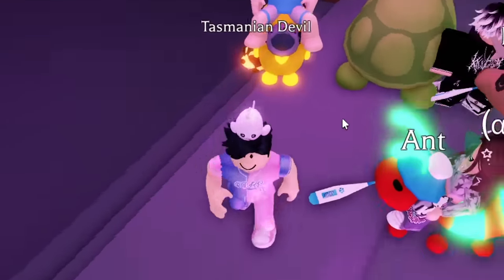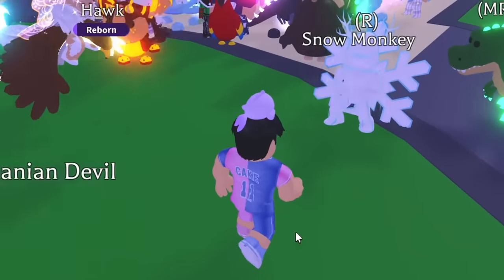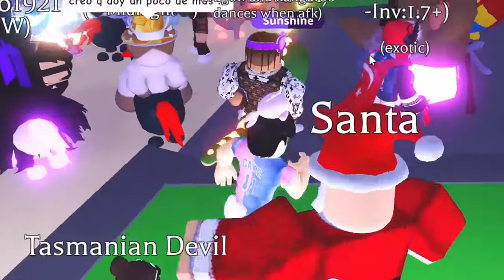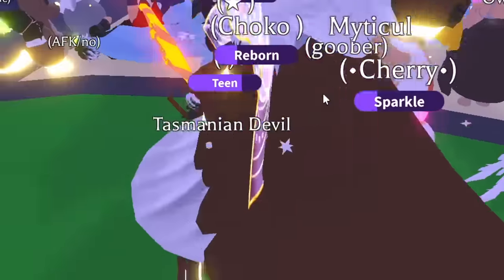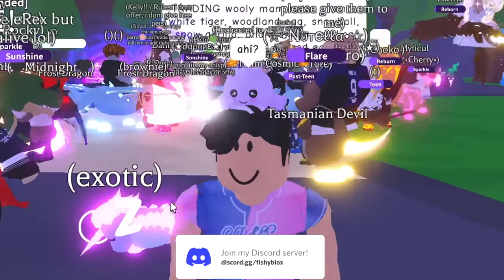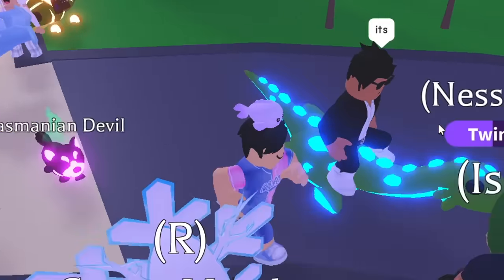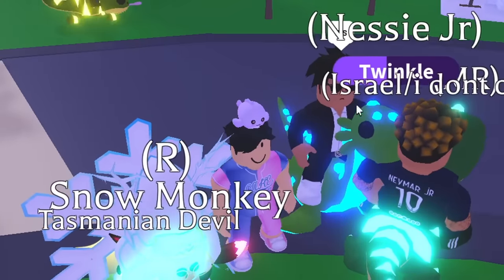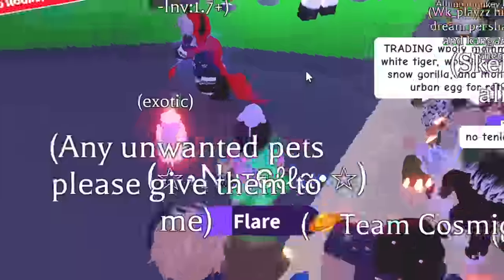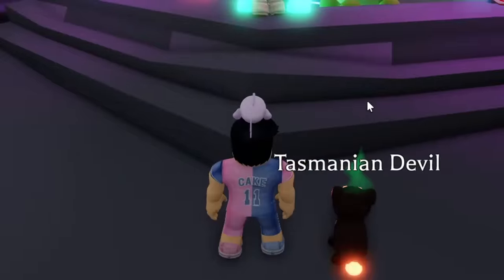Now that we have the Tasmanian Devil, let's search for the other three pets. I keep going through servers — I see cool looking pets but nothing I need. I spot what looks like a mega elephant and possibly a neon Nessie, but I want a mega Nessie for another time. Right now I just need the specific Aussie egg pets.